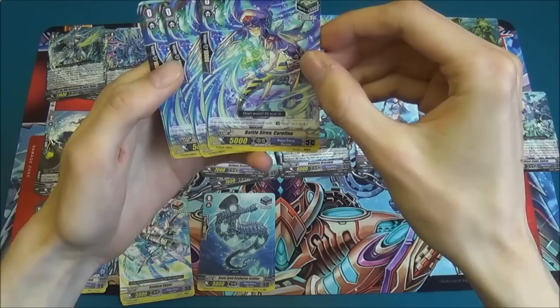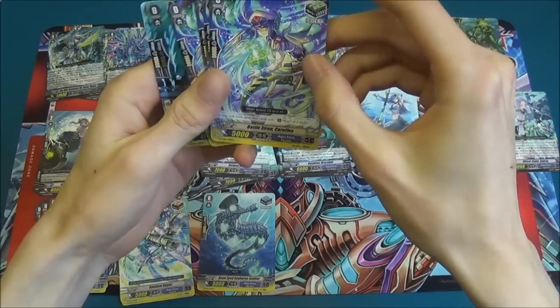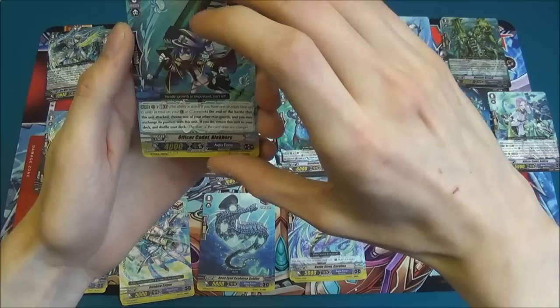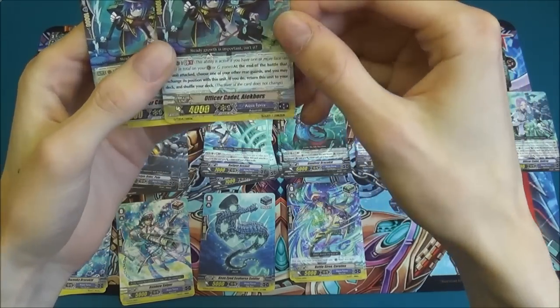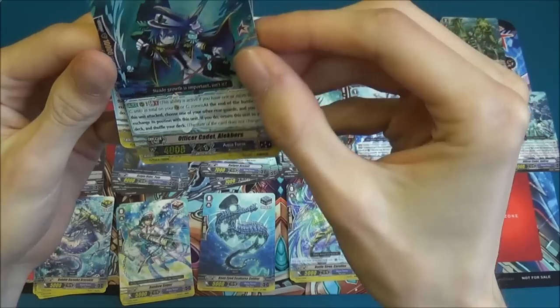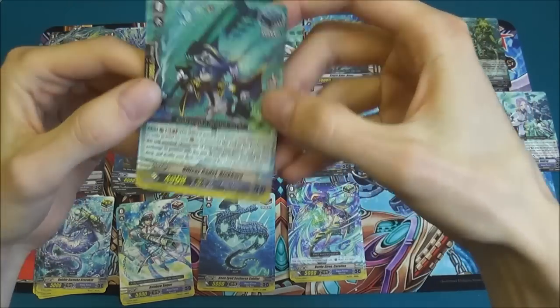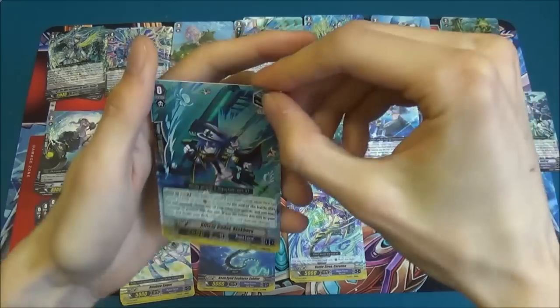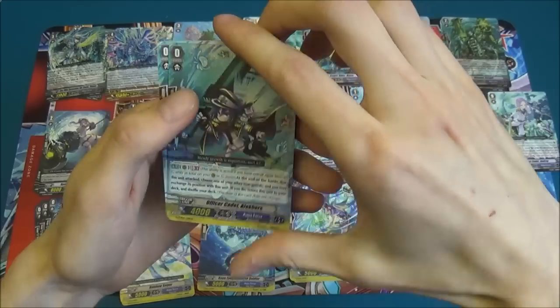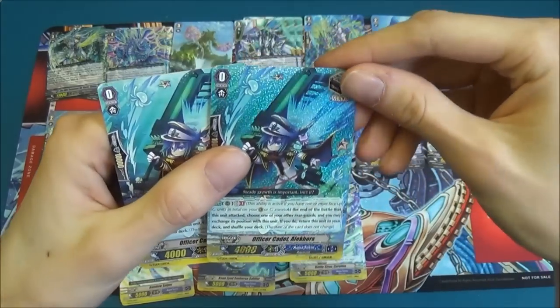Two of Keen-Eyed Seahorse Soldier — stand trigger. Four of the heal trigger, Battle Siren Carolina. And two of Officer Cadet Alec Bors, who is another stand trigger but has the same effect as Battery Boom, where he can switch places with a card, but it doesn't have to be a specific battle — he can do any battle. Also, he gets another RRR version.